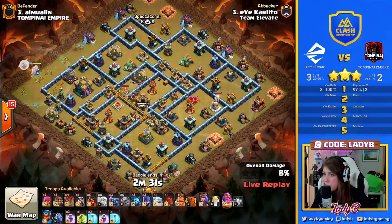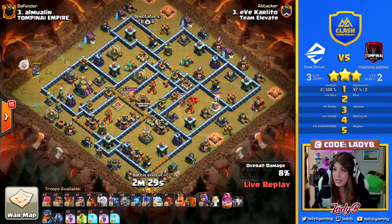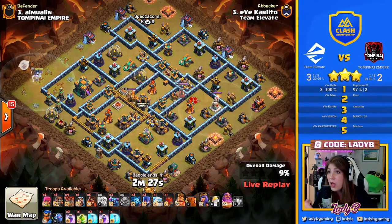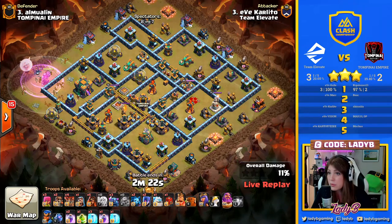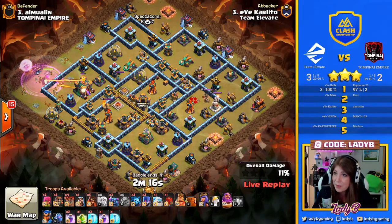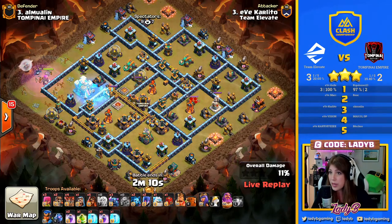Now I'm curious to see if he's going to use this Warden to actually take out the Town Hall. And because we have the Siege Barracks, I suspect so. We have the Siege Barracks, so this is ensuring that we actually take down the threat of the Poison Bomb by using the Warden, but it is so painstakingly slow to move along, which is why we dropped this Rage — it keeps it alive.